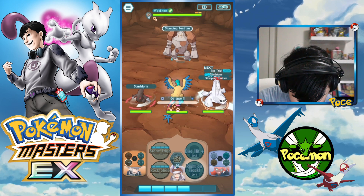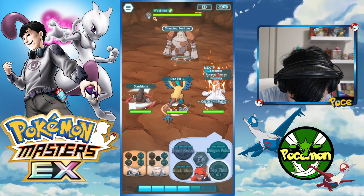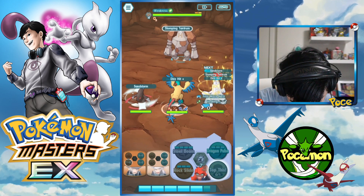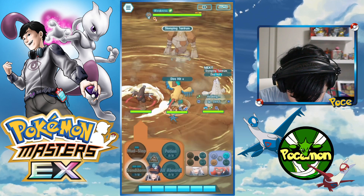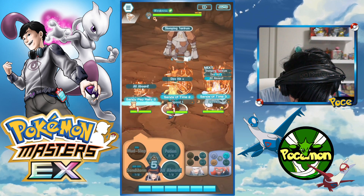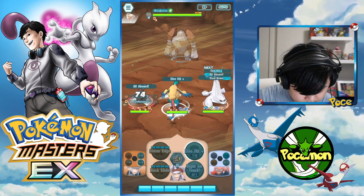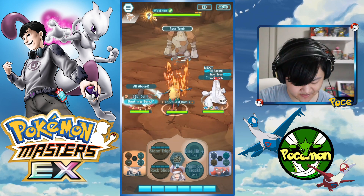Alright, I'm gonna use a Dire Hit Plus here because we need one more crit buff to get ourselves maxed out — I don't want to use the second All Aboard trying to avoid using that if we can. Let's get that in — let's get All Aboard, Steel Beam. That's a free Steel Beam! Wow, Regirock actually takes a decent amount of damage from sandstorm.